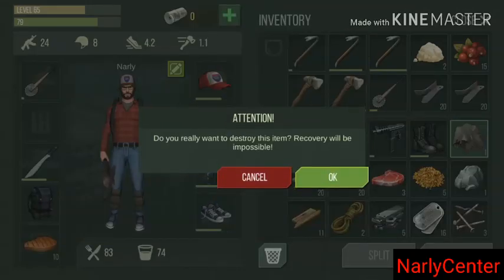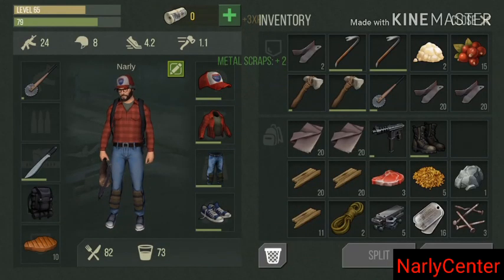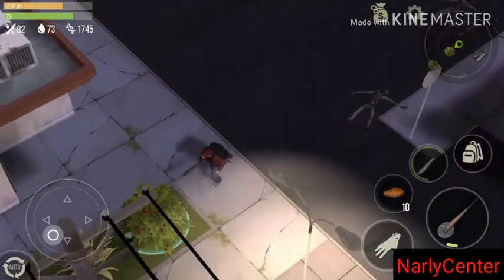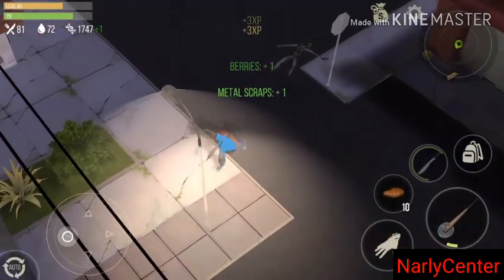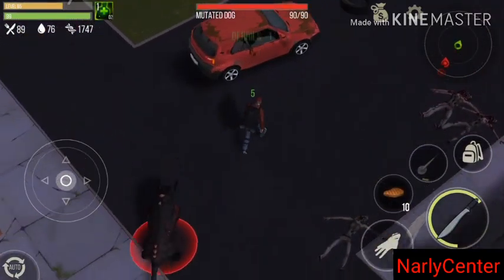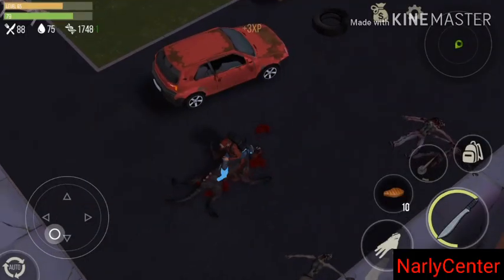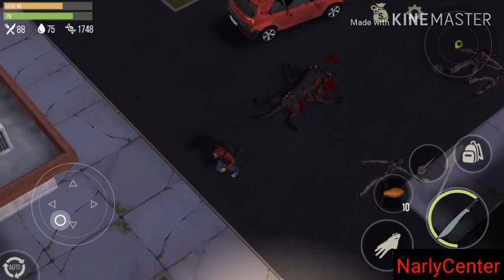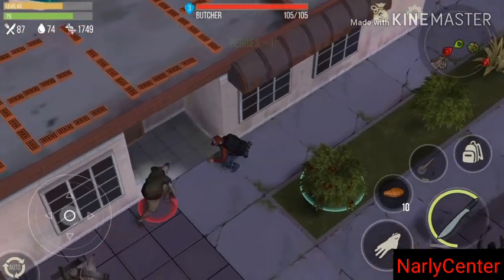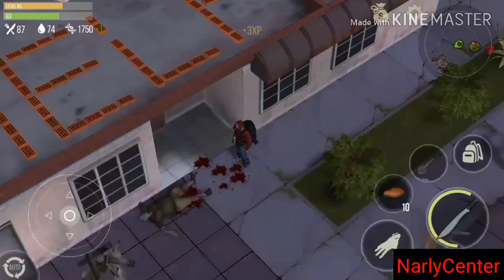I take the metal scraps and I like to keep my inventory arranged. I have two free spaces now — good. Let me eat some berries. There's a dead dog and a butcher after me. I don't want the skin right now — I have 40-50 items already. The ladder and skin are extra for me right now; what I need is the clean cloth, wood, and metal scraps.